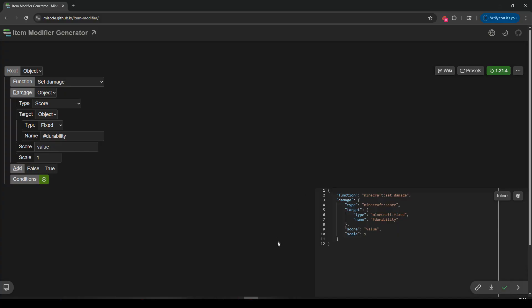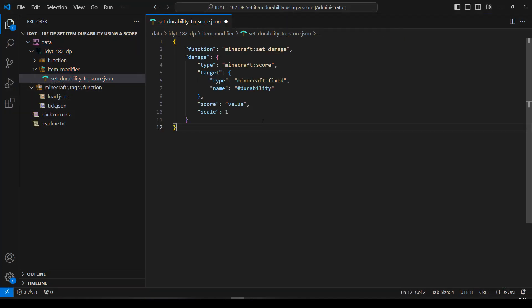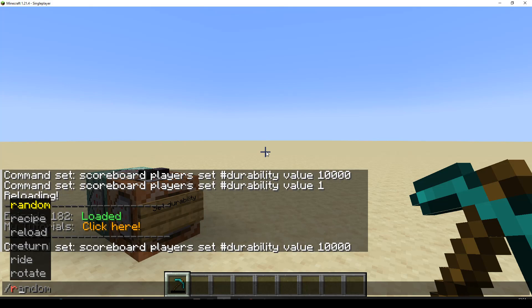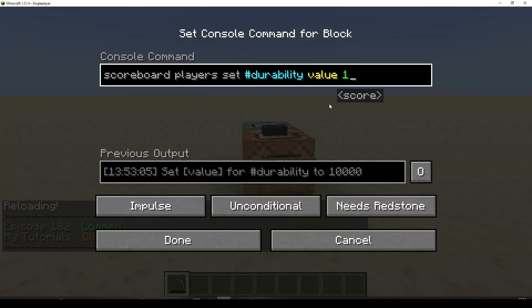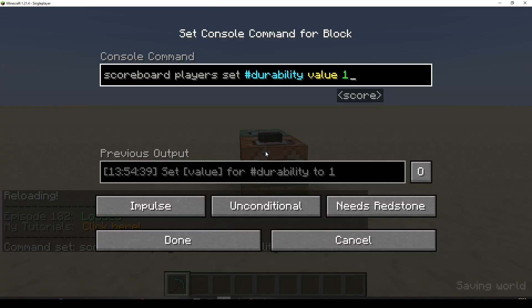Let's copy that, take it back, paste it in there and press save. Let's do a reload. Let's change this to a one — and it's fully healed. Or I can change it to a zero.